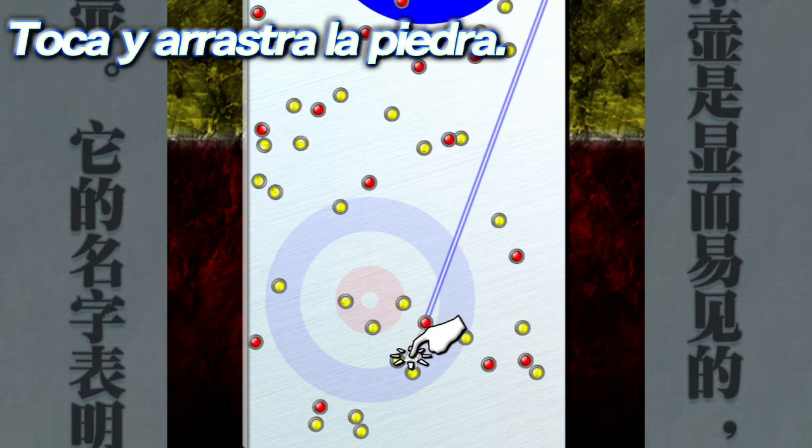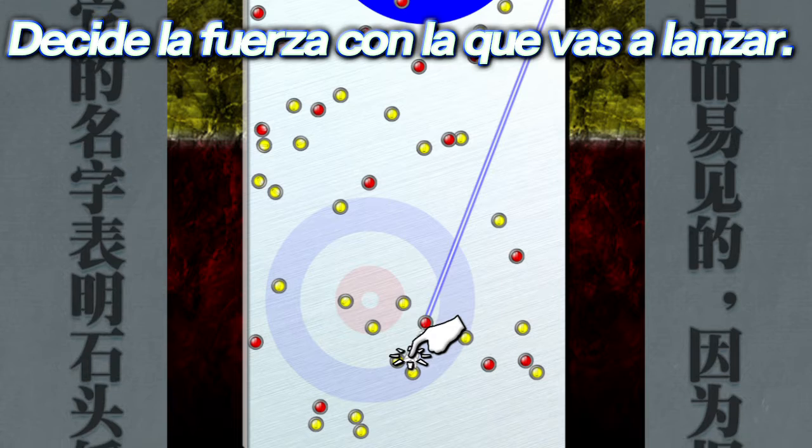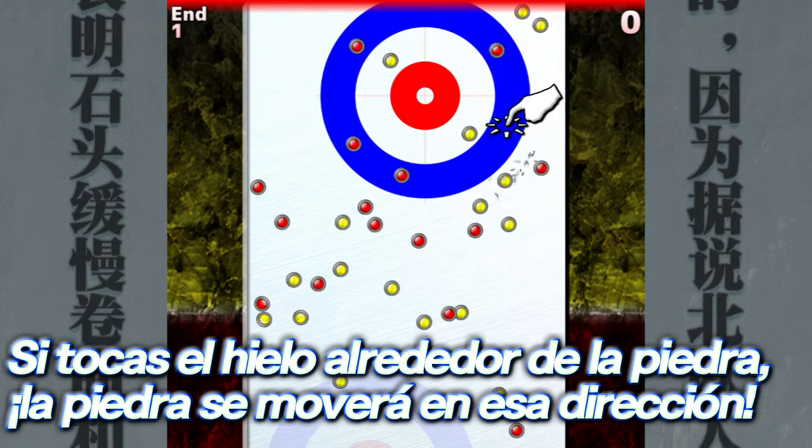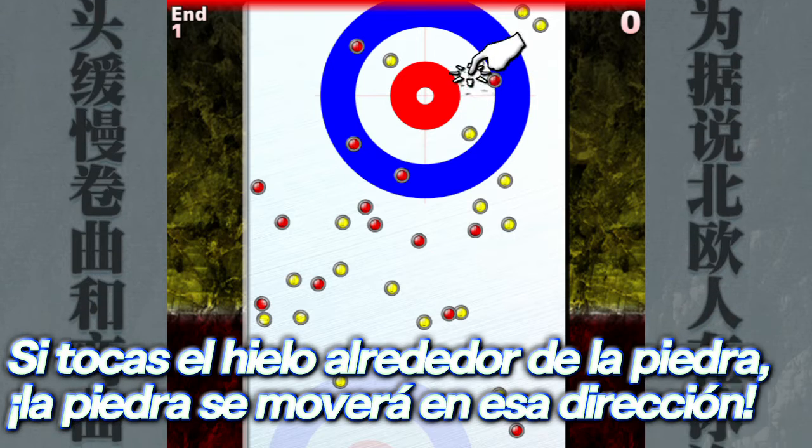Touch and drag the stone, adjust the strength, release your finger to make the throw, swipe the ice around the stone to make it change its trajectory.